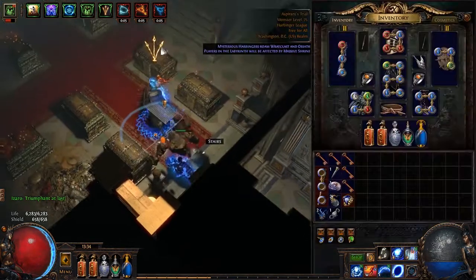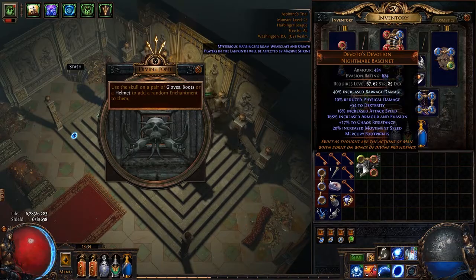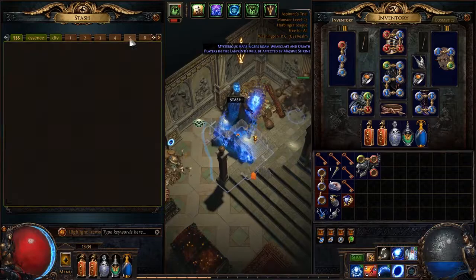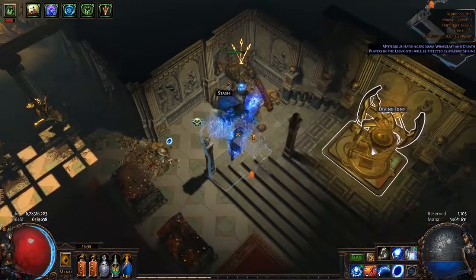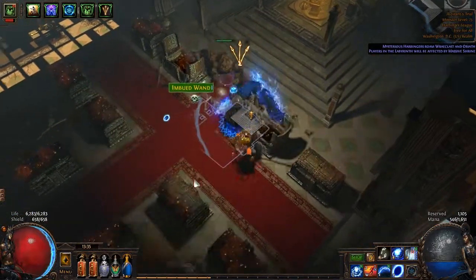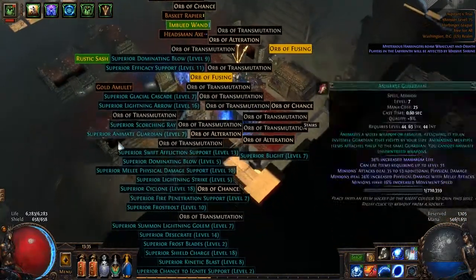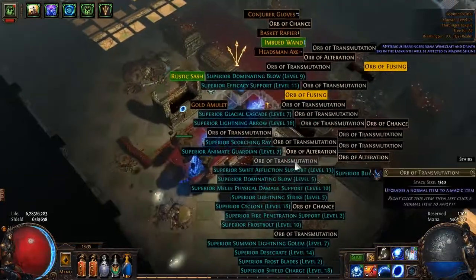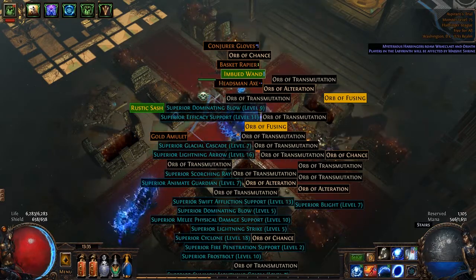Alright, number two. If I can get another exalt... I'll hold on to that for now, I don't know if that will sell — I got lots of Devoto's. Oh, I thought I had another enchant and then five. We got one chaos. Bunch of gems percentage. Yeah, it looks like we just got one chaos. Damn, kind of crappy.